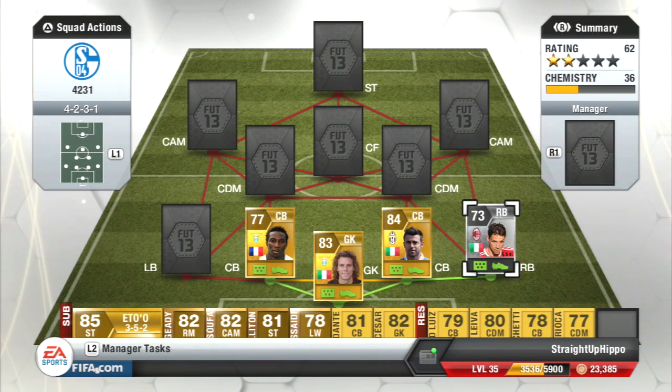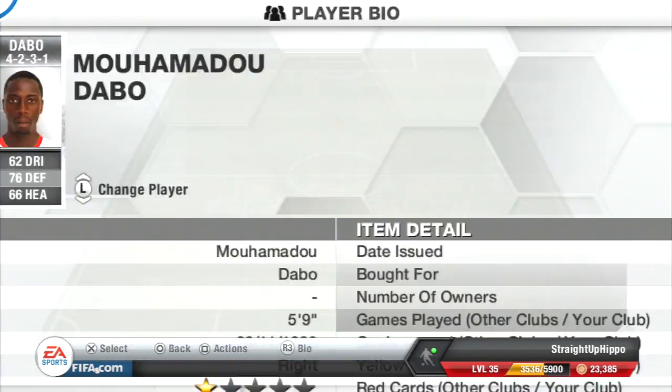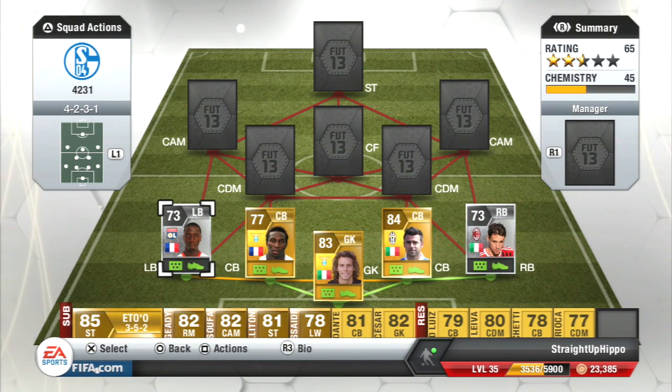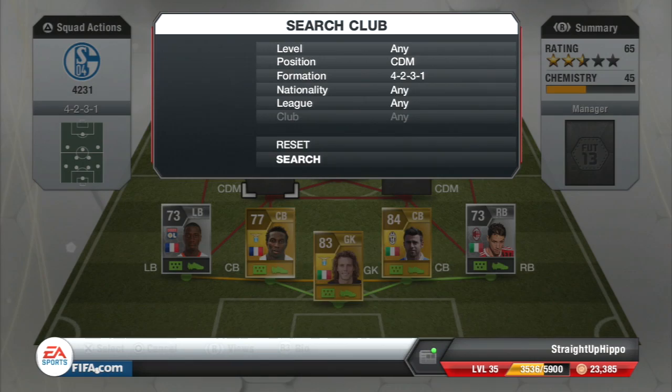Our left back is Dabo from the French League, cost me 1,500 coins — he's kind of a hybrid link I needed. Would I have gotten him otherwise? I'm not sure. I think he does his job well. He's like a slightly weaker version of De Giglio, but not bad by any stretch — I'd say just above average. Still a very good left back and I would definitely recommend you go get him.